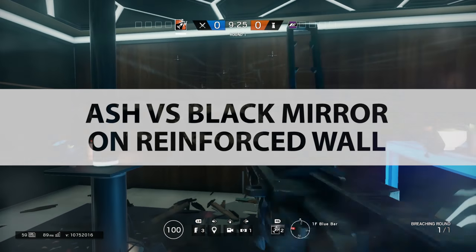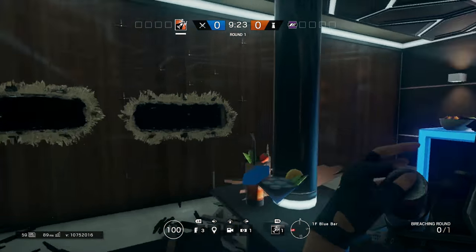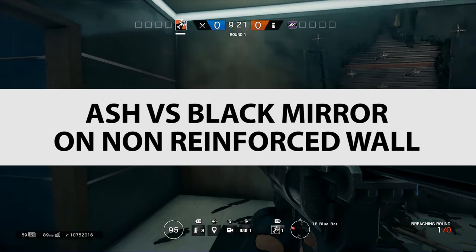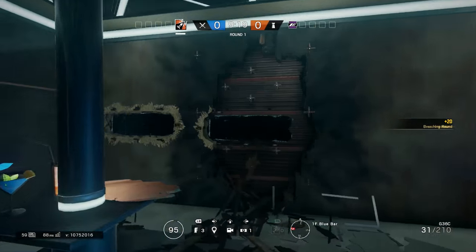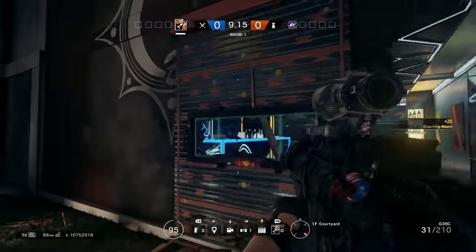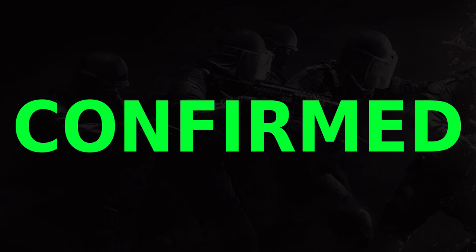Ash vs Black Mirror on Reinforced Wall — can Ash get through a Black Mirror on a Reinforced Wall? The answer is no, it's busted. Ash vs Black Mirror on Non-Reinforced Wall: the Ash charge will destroy the mirror completely and put a massive hole in the wall. So that is confirmed.